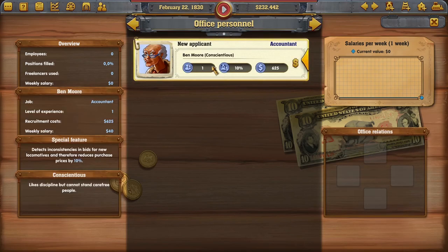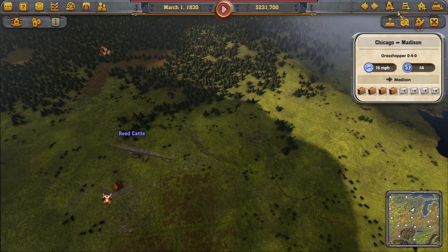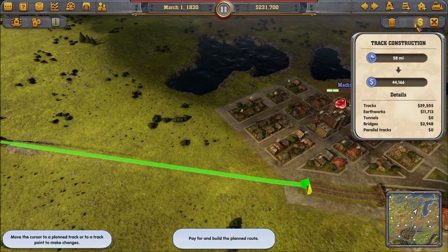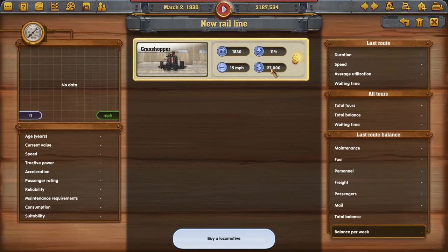We have an accountant available: he detects inconsistencies in bids for locomotives and reduces purchase prices by 10%. His recruitment cost is 625. We'll hire him. Now we're going to connect Reed Cattle to Madison — that'll cost 44,000. And we'll add a locomotive there too. The accountant just found us 3,000 dollars — he already made his money's worth.